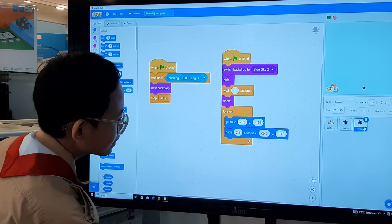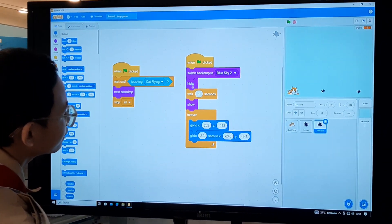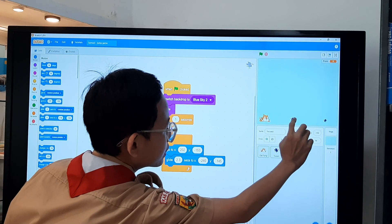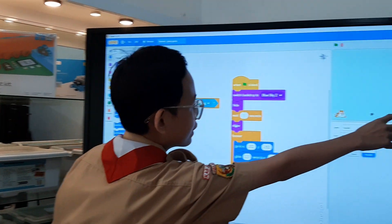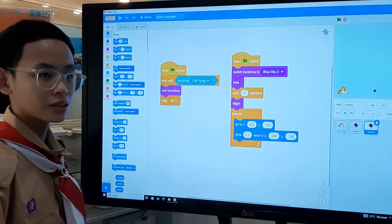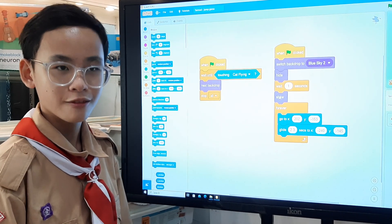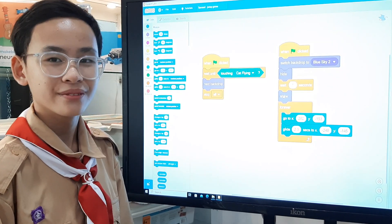There's a second bird, and it's kind of the same code, but the difference is there's a height — wait one second and show. So it can show two birds on the screen, not just one. This will make the game harder because you have to dodge two birds at once. Thank you for watching my presentation. Have a nice day. Thank you.